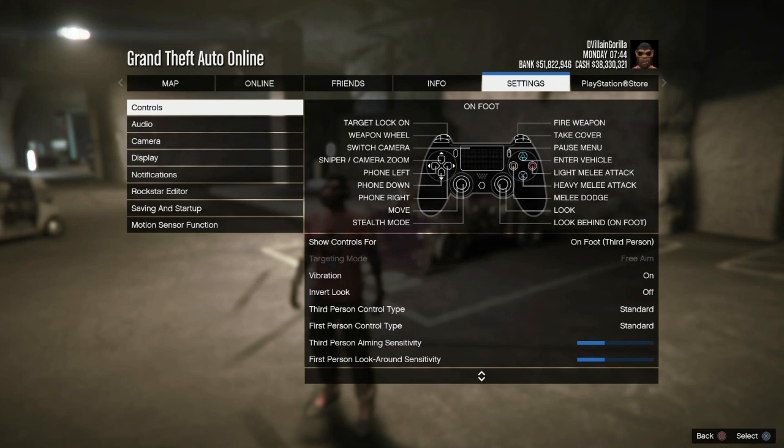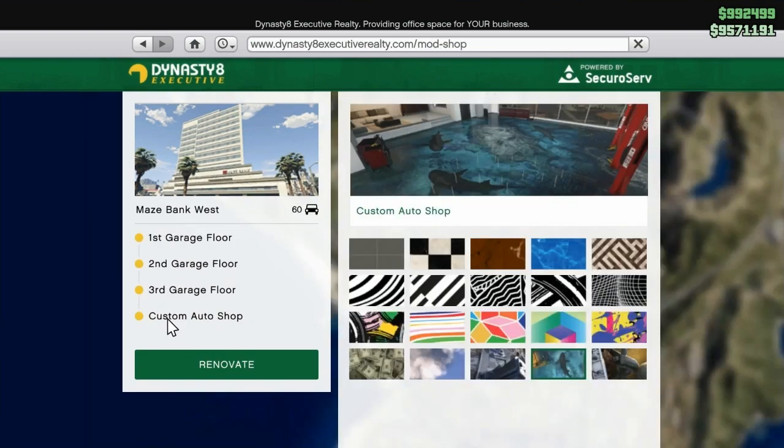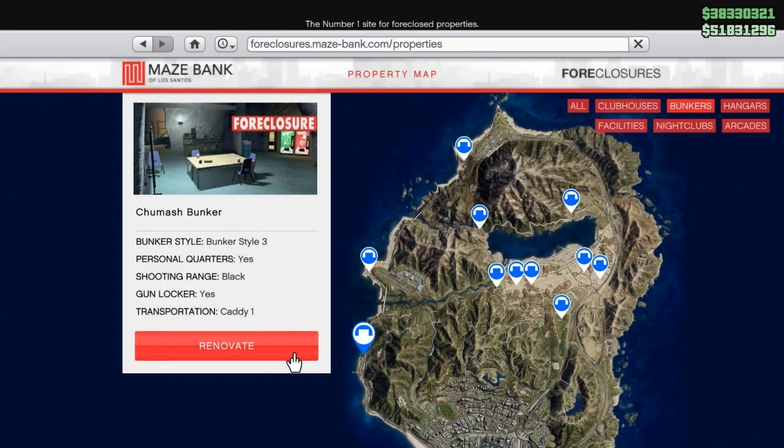To start this glitch, go to story mode or creator and set your target mode to free aim or free aim assisted — that's very important. Also make sure you own the CEO office; it doesn't matter which one, but you need a custom auto shop inside your CEO office. Make sure you also have the Tequi-la-la bunker or any bunker on the map — cheapest or expensive, it doesn't matter.